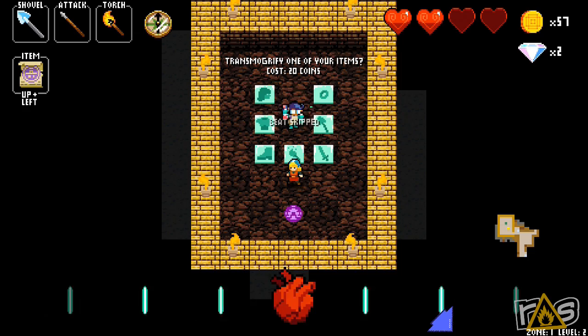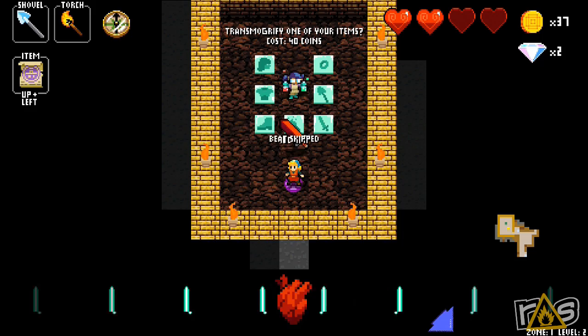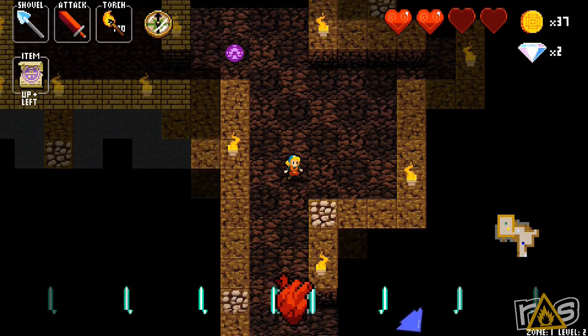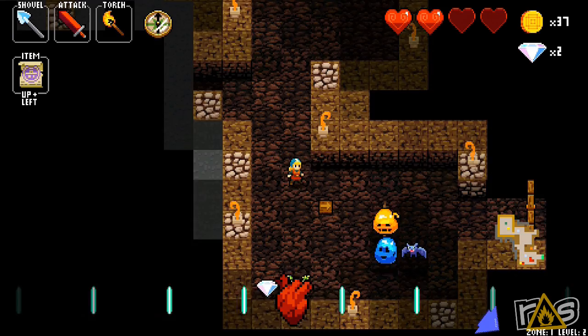You have to have an item in that slot — transmogrification failed. Okay, I'll try the spear. Twenty coins — boom, and now it's a blood broadsword. Obviously titanium means it's stronger and can dig through more heavy stuff, but I'm not sure what the blood broadsword does specifically.